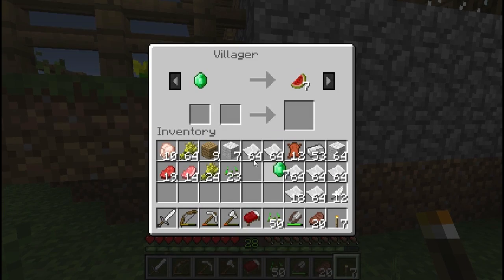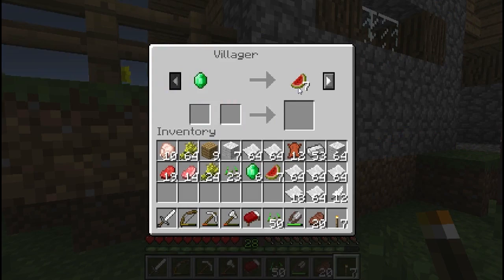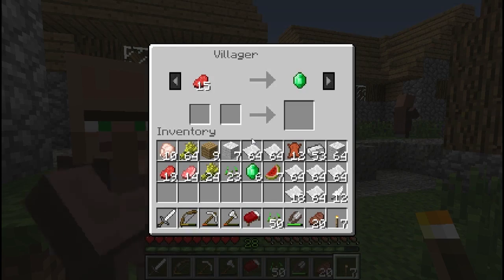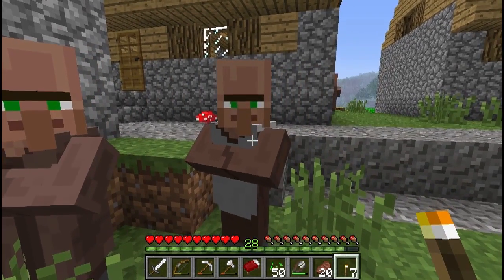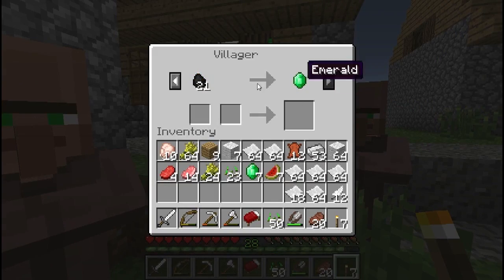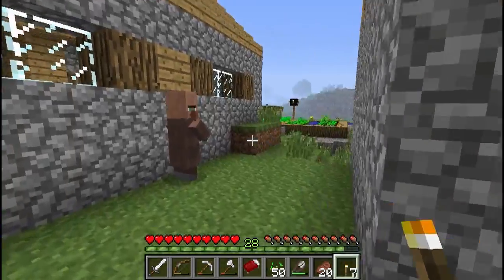So you're the melon guy — let's trade one emerald for seven melons with you and see what else you have to offer. Nine cooked fish. We can trade with this butcher because we have some raw beef. Coal for an emerald — I didn't have enough coal to bring with us.